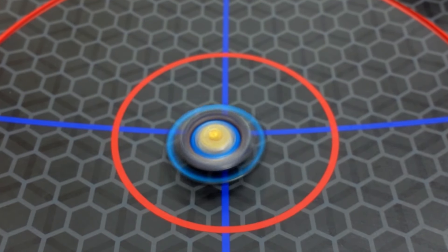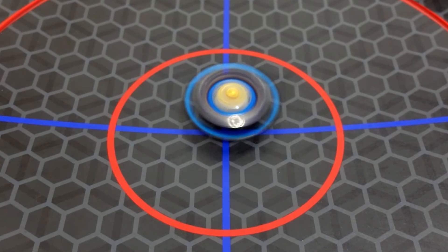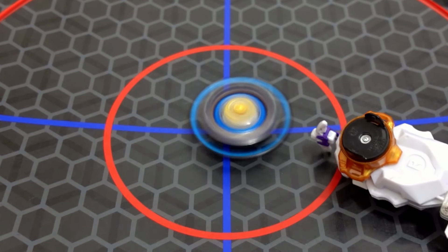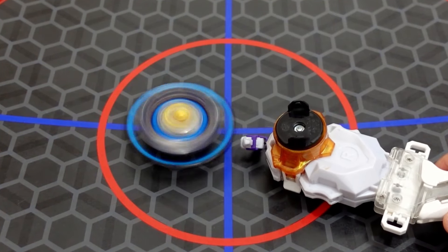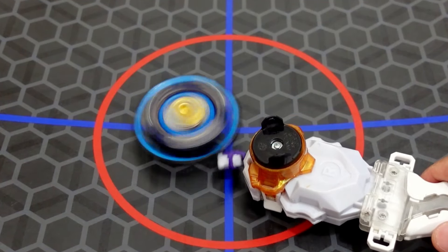There you go! Death Sighter Vanish Fafnir Beyblade modification. Let's see how the armor is going to work. I guess this will be insane in the actual battle.